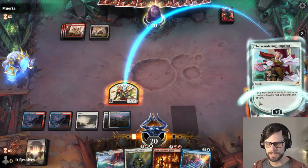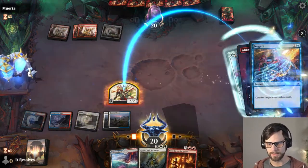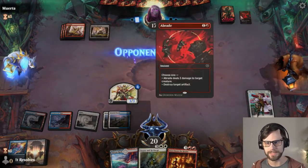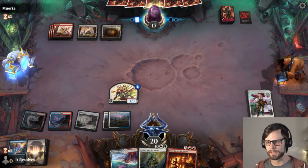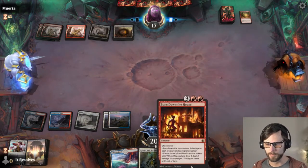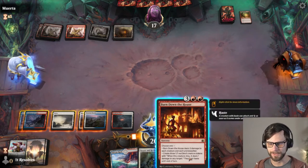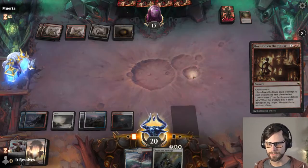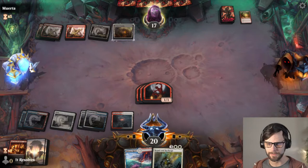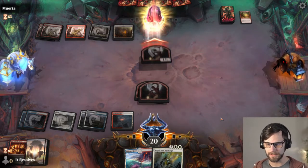I anticipate they've got burn obviously, but this does throw out at least a 2/2 and that'll give a little bit of pressure here. The reason I'm doing this and not spitting out another 2/2 is this is probably going to bait a burn spell, which is perfect because we can then Negate it. Now they will potentially have less they can burn with. They did have an Abrade; I'm sure they've got Lightning Strike or something similar. We're going to make it as hard as we can.